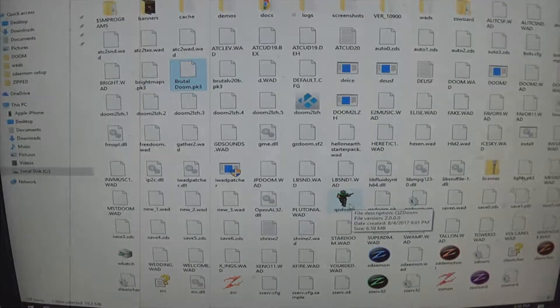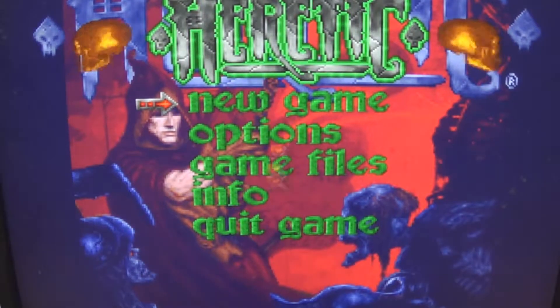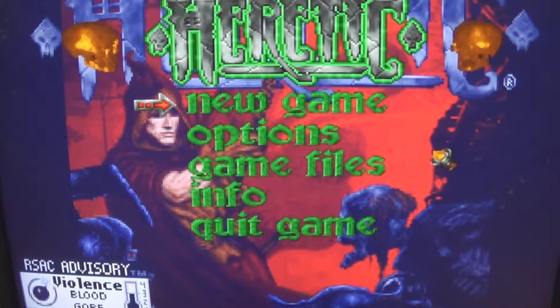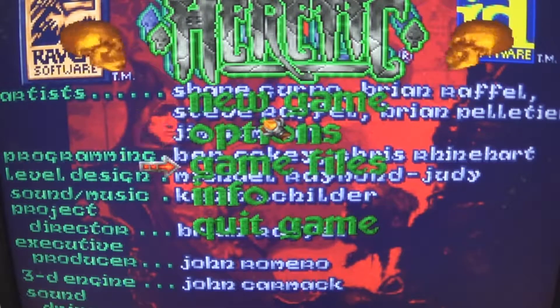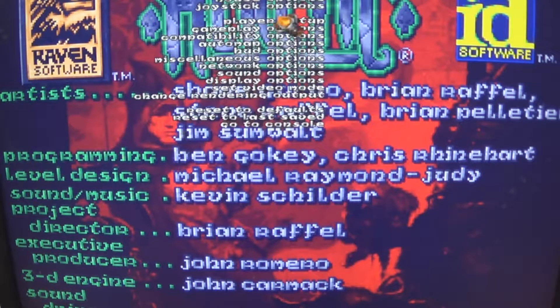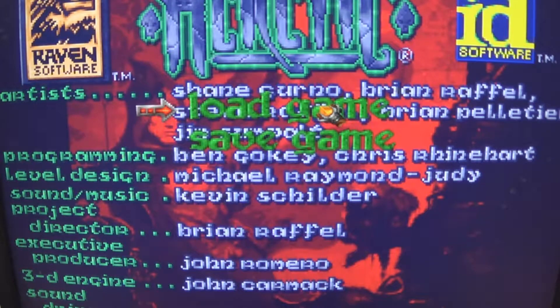The way I like to play Heretic is through KeyQZDoom 2.0.0. Because then I have all my keys set up the way I want. I use the WASD keys to move around. I love the sound, I like all the game options — you get a ton of them instead of the one you get for DOS game files.